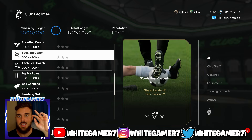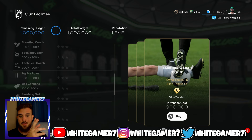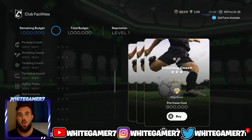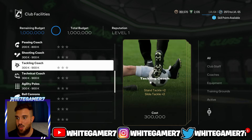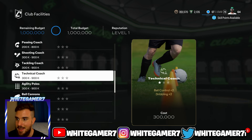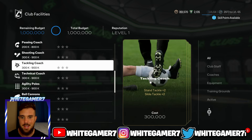If you want a third playstyle plus, there are only two options: the tackling coach, which gives you slide tackle plus, and the shooting coach, which gives you chip shot plus. That's it. The remainder of the facility cards are just regular playstyles, and this is very unacceptable and disappointing from EA.